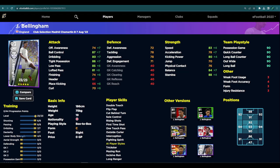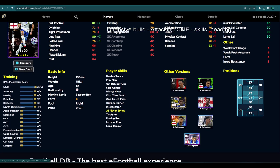Here's the offensive build on screen - this is as an attacking CMF. If you can get an additional skill on him he pretty much doesn't need anything, as he already has flip flap, cut behind turn, double touch, one touch pass, interception, and fighting spirit, so he's going to naturally be aggressive on the ball. I would stick heading on him because of his height - he will get on to a lot of chances. I have this version of Bellingham, the Big Time, and he gets onto so many chances from corners and crosses busting into the box.